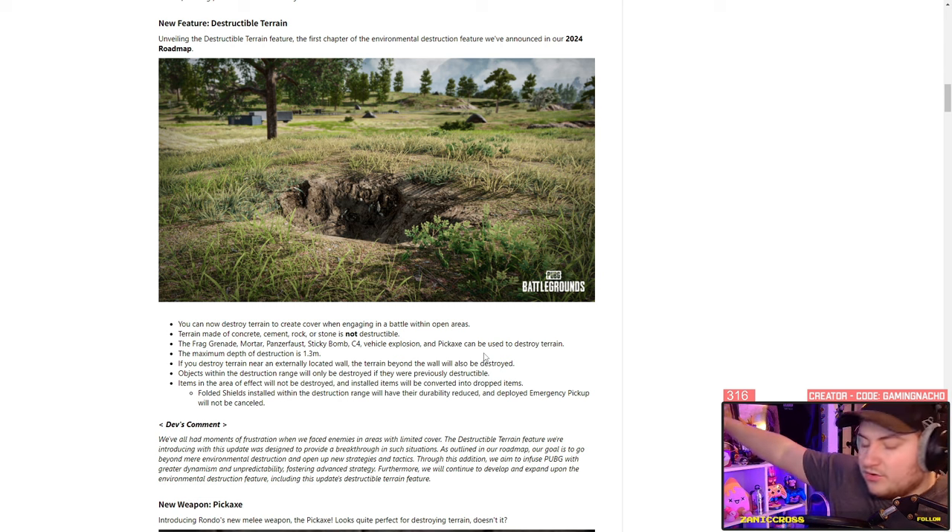If you destroy terrain near an external wall, the terrain beyond the wall is also destroyed — so if you dig by a wall, the floor on the other side will also get destroyed. I wonder if that means you can go underneath or if you can sneak into compounds. I feel like there's going to be some trolling with this — making a hole and then driving a car over it and hiding underneath.